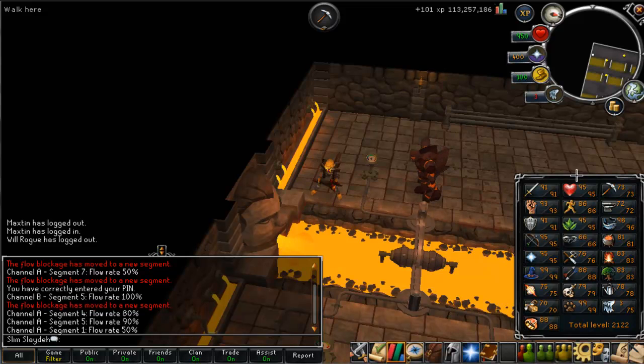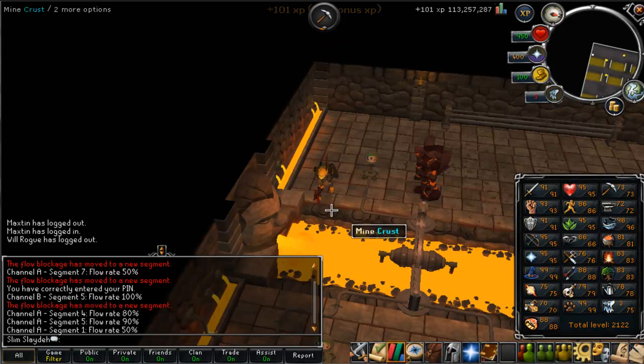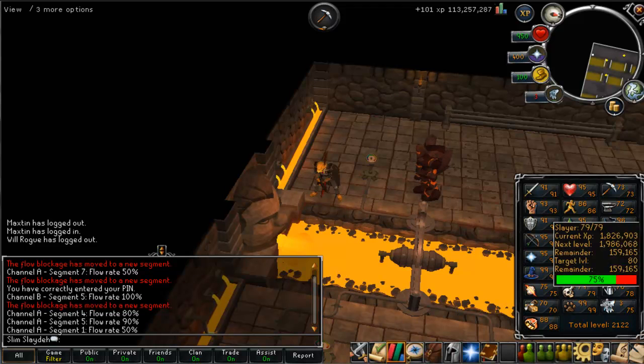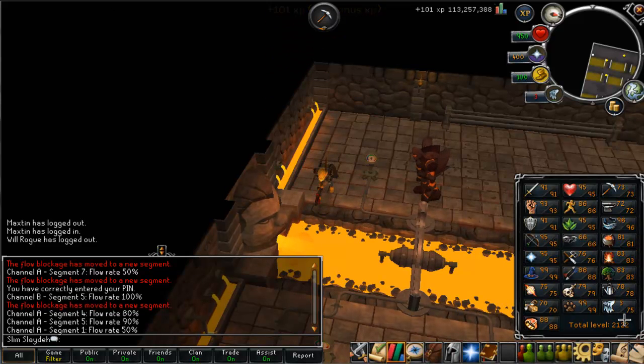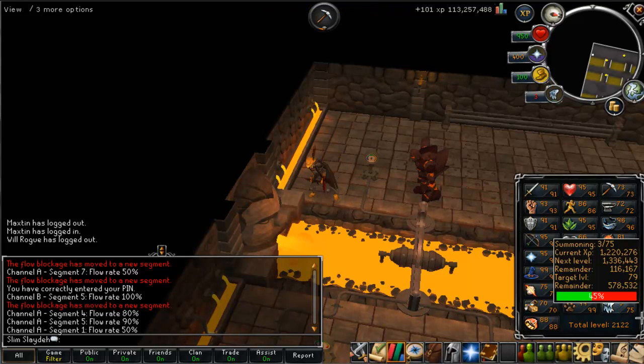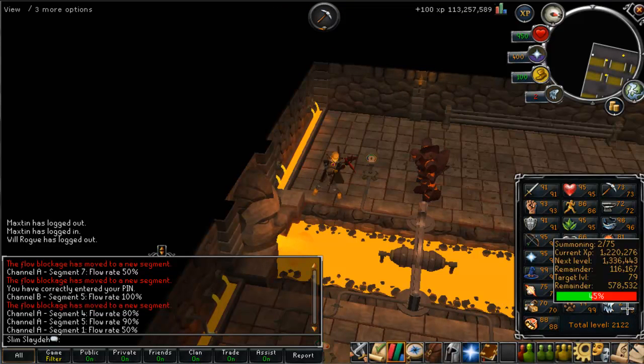Basically, I got two summoning levels and one agility level. I got one agility level opening my effigies — instead of getting crafting assists, with my beast agility level I can go into the clan citadels and open them up. So that's really, really cool. I got two summoning levels just off of the effigies alone, which is nice. And I'm gonna start using my penguin points on summoning instead of RC. Because I'm going for 88 right now, which is a unicorn for people who don't know what 88 unlocks.